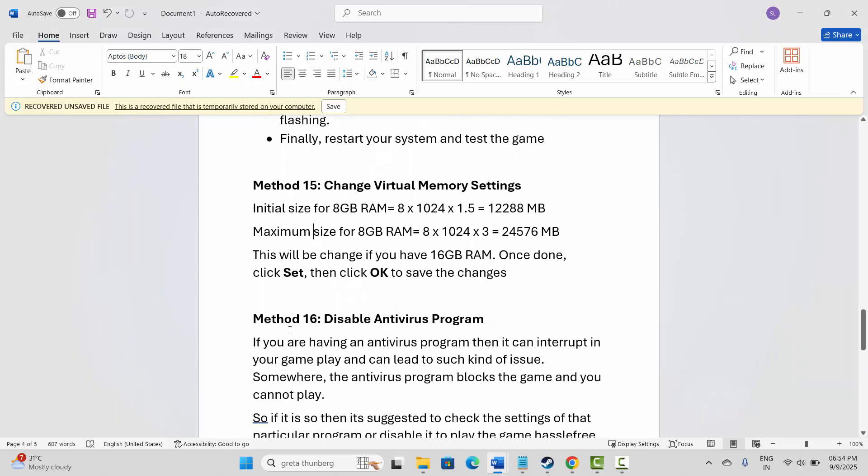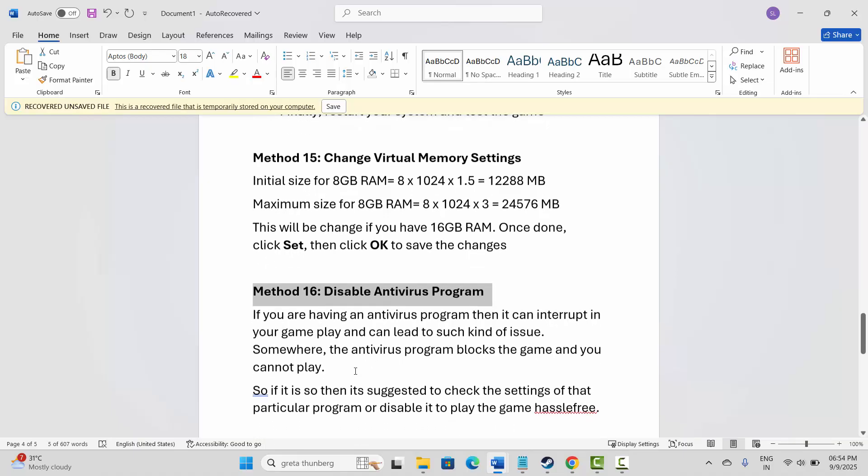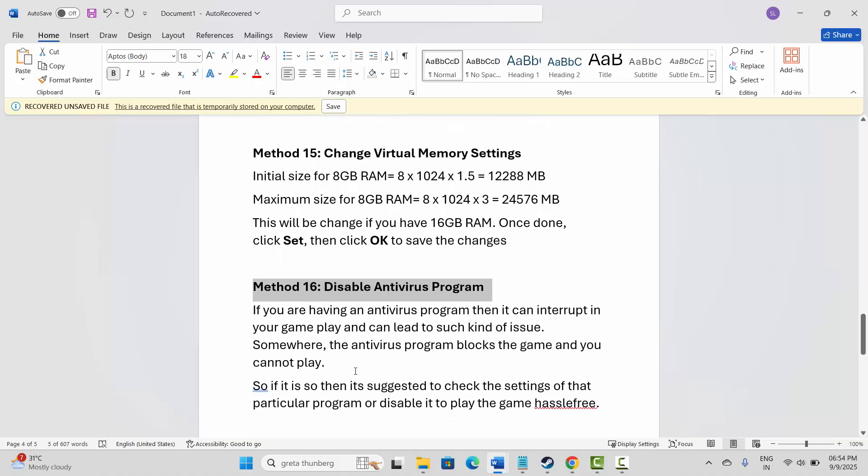If not, next is to disable your antivirus program. An antivirus can interrupt gameplay and block the game, leading to these issues. Check the settings of your antivirus program, or simply disable it. After that, launch the game and see if you can play without any further problem.